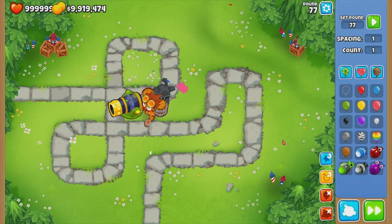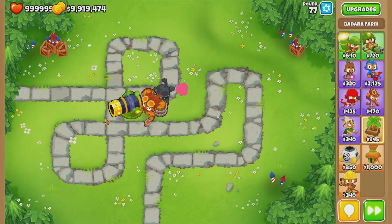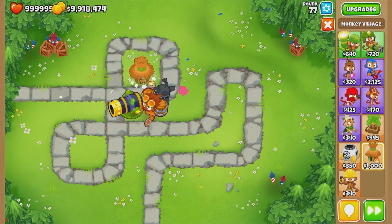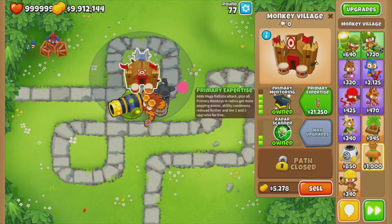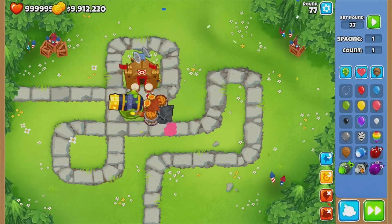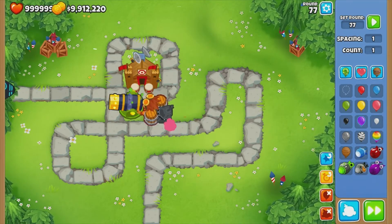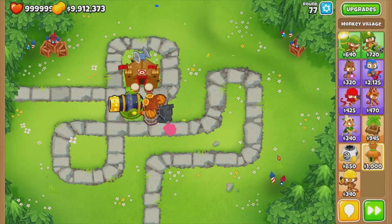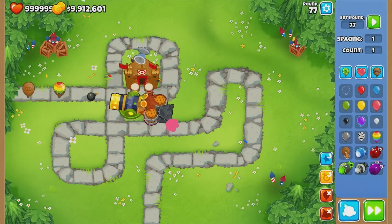It probably won't beat a BAD, but by round 100 you should have other defenses in store to beat it. Against the DDT, let's give it some more boosting and see how well this does — gone within a couple. Let's send about three of them. DDTs are harder for this to pop, but ceramics are just gone in seconds. They go down so quickly.